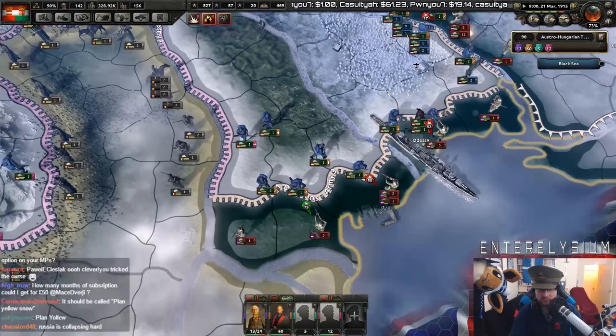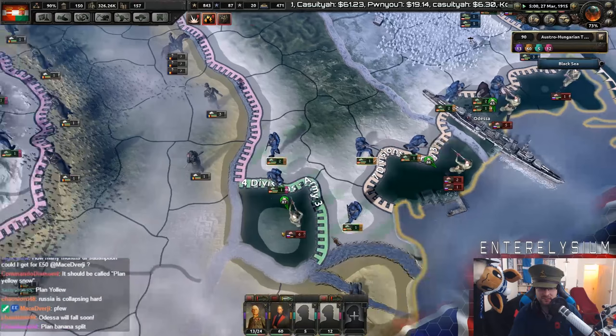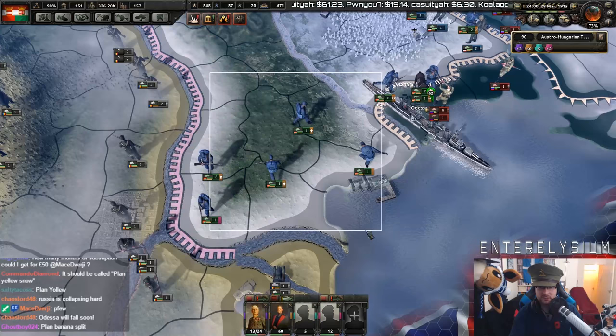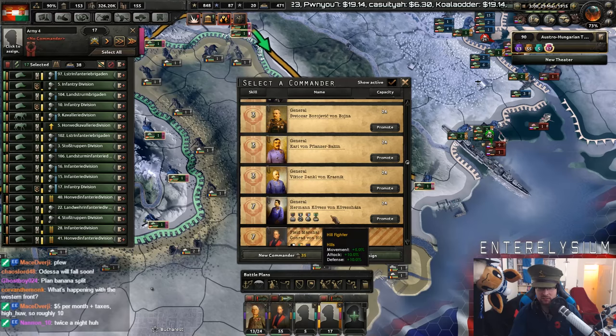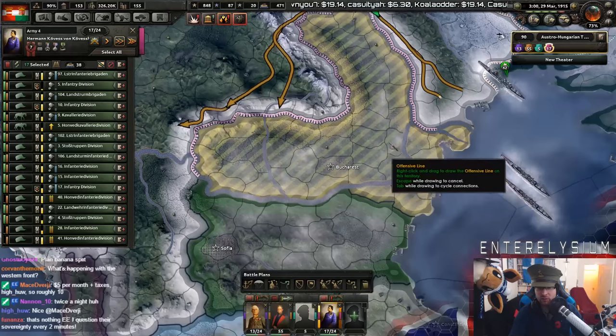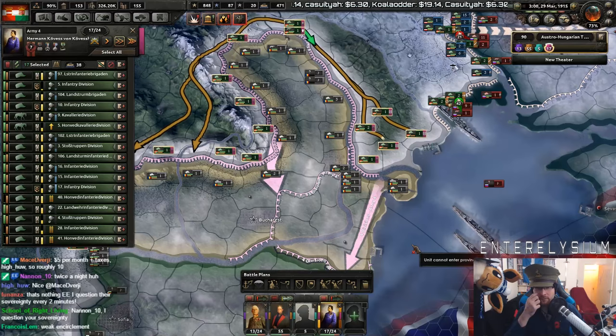That should simplify this run as well. We can now add you to here. You should also get yourself a general — level 7, very nice. Let's give you an offensive line. The order should just be to try and grab that. Yeah, that seems like a good plan.